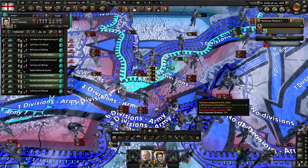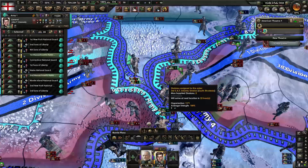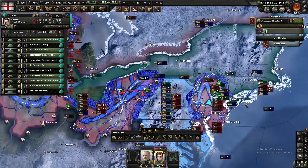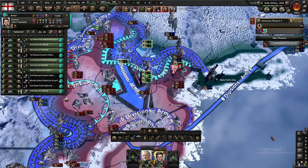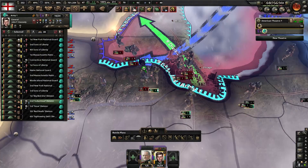Returning to the front line, we managed to cut off the CSA yet again near Philadelphia with the help of the feds, leaving the CSA completely cut off from their supply lines. Now it was just a matter of closing the two pockets and ending the war. Ichka was taken, and the Syndicalist threat has been removed — for good.